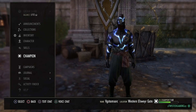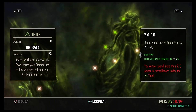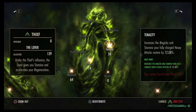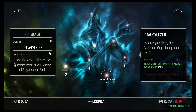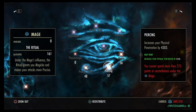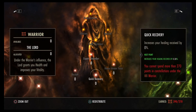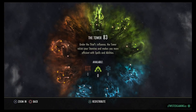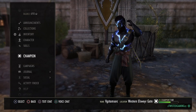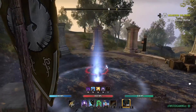For the Champion Points tree - this is personal preference. I'll show you where I have things slotted, which is what I find most efficient. If you have questions about the CP setup or don't know where to start, use my CP tree as a guide or comment below - I'm happy to help with any advice.